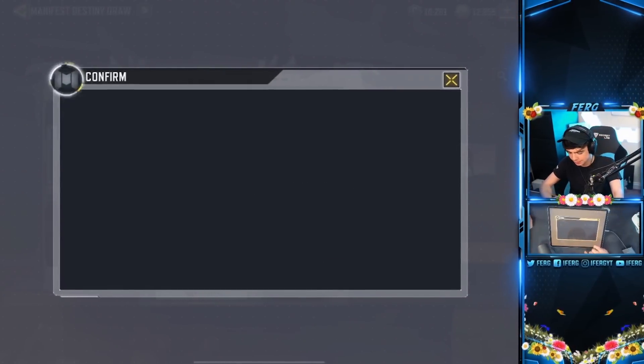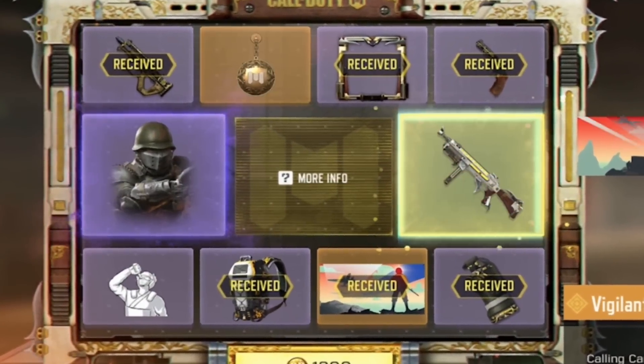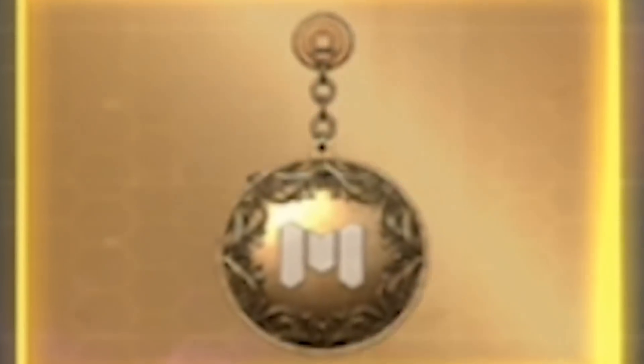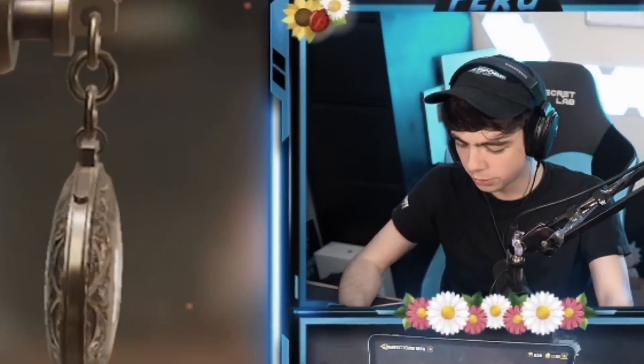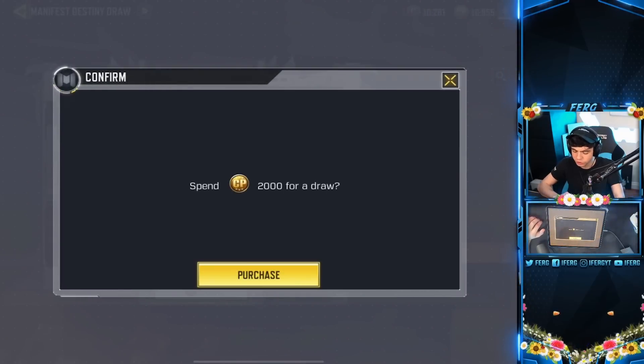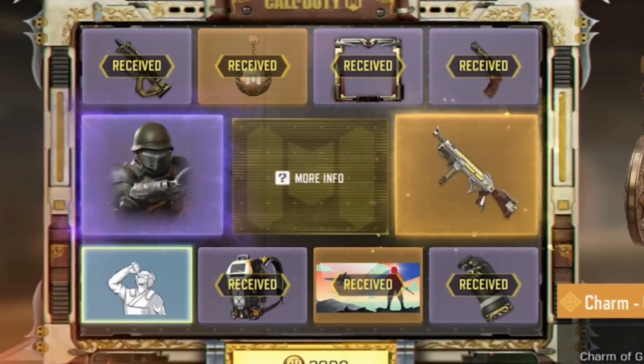1300 for a draw. I'm gonna get the emote. I actually really like this — I'm gonna use this probably on every single gun. The Gilded Glutton. Up next is the emote for sure, 100%, without a doubt. GG. Easy win. Called it. It's a cool emote.